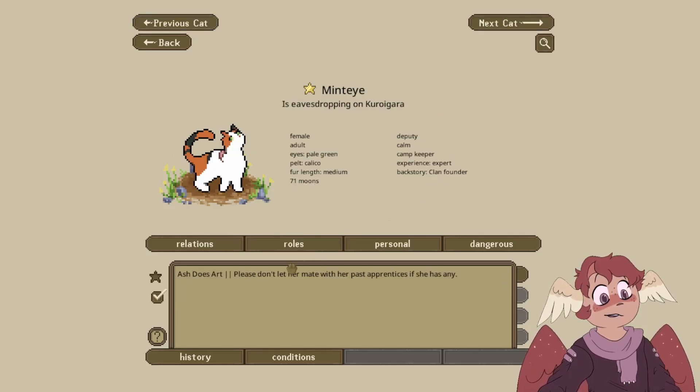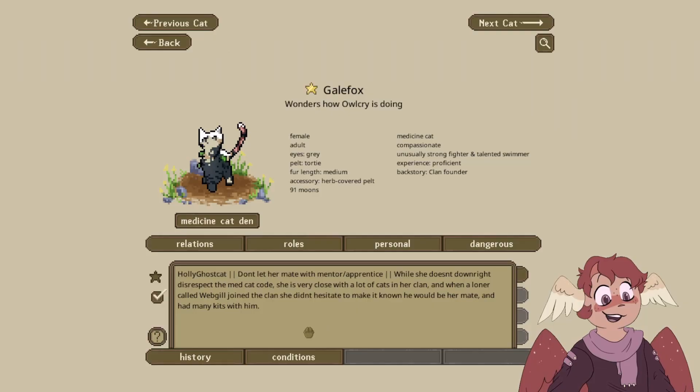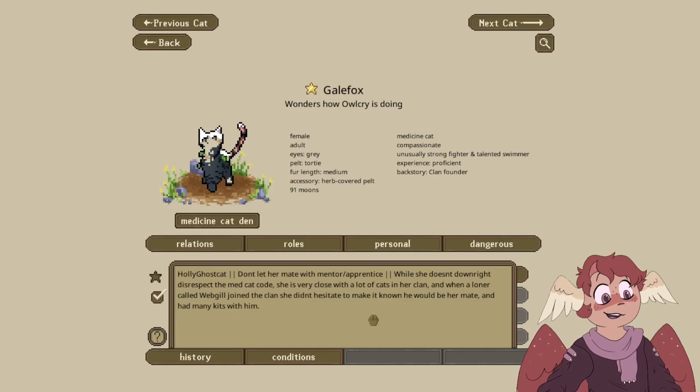This is our Deputy Mintai, submitted by AshDoesArt. The only thing requested is to not let her mate with past apprentices. This is Galefot, the medicine cat. She was submitted by HolyGhostCat. I was asked not to let her mate with mentor or apprentice. While she doesn't downright disrespect the med cat code, she's very close with a lot of cats in her clan. When a loner named Webkill joined the clan, she didn't hesitate to make him her mate and had many kids with him.